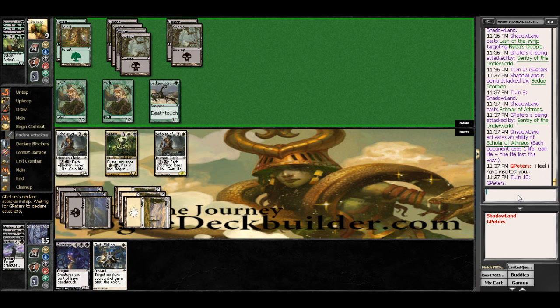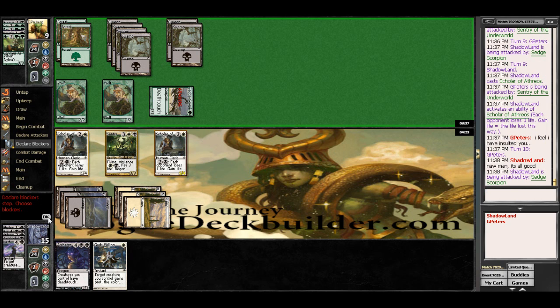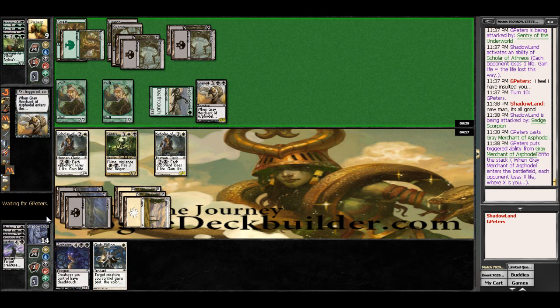I wonder what he's got here. Gray Merchant's fine — he's going to gain back 2. I feel like we darn near have this in the bag here. I don't want to get too greedy though — greediness cost us our last game. So we're going to be pretty careful here how we do this. But as long — we have 4 minutes and 17 seconds. Our last 2 turns have taken us like 20 seconds apiece.